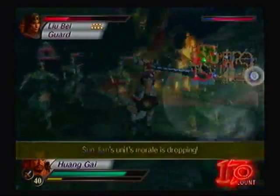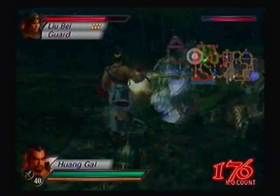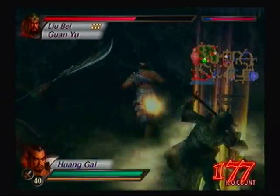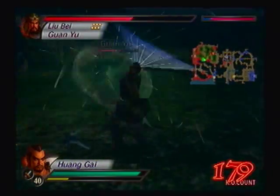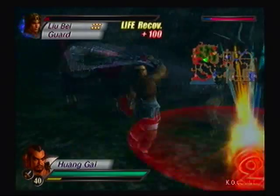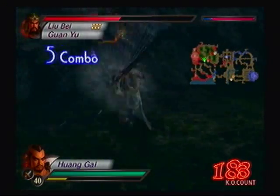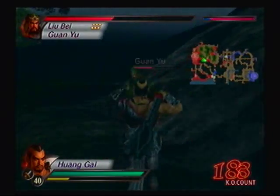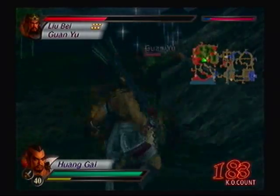I'll use my Musou attack too. Sun Jian's struggling - hopefully he can live through all this. I didn't want to get this far just to have him die on me. The sooner I take out all of Guan Yu's forces the better. He's gonna keep blocking me, I'll just go for the troops. Charge attacks break blocks.